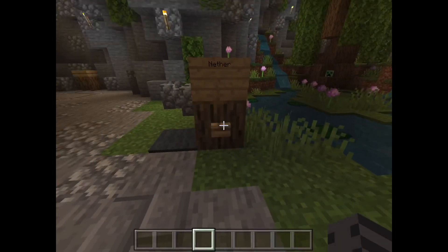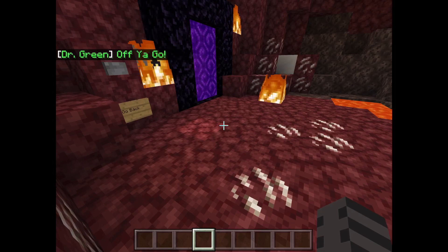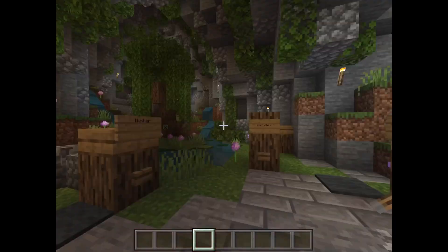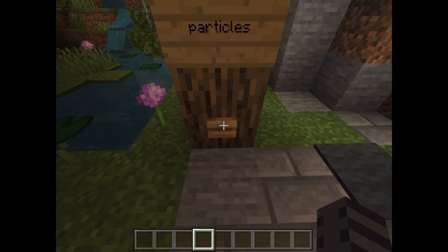Obviously you have to see the nether when you're looking at a texture pack - you want to see how the lava looks, how the glowstone looks, quartz blocks. Then we have a go back button and boom, you're back. Then we have particles.